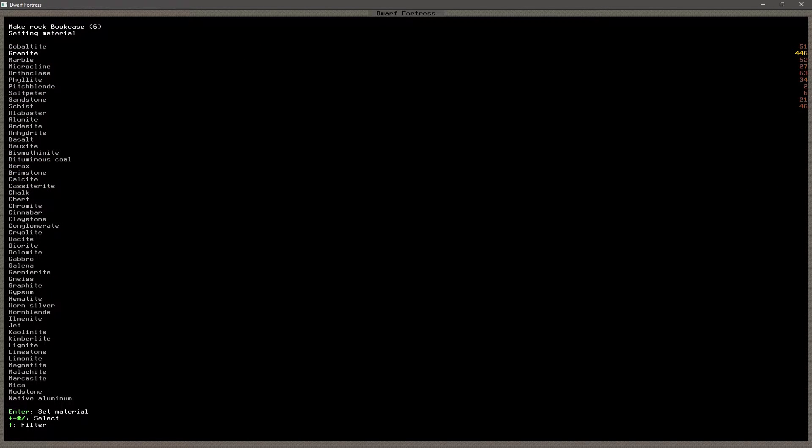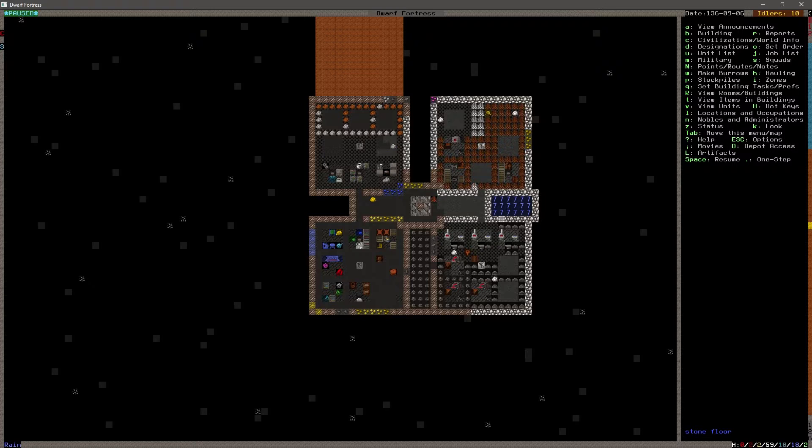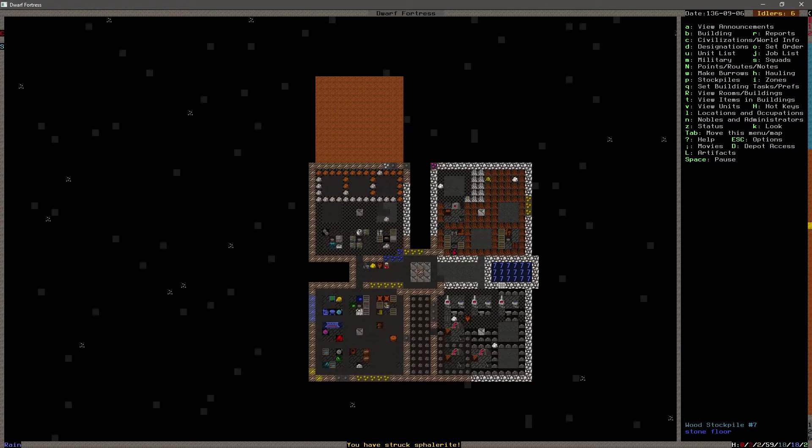Let's make those out of the other thing - it started with a C. Was it cobaltite? Yes, we got 51 of it. All right, fantastic. That'll take care of the mandate and also get some stuff set up in our library.